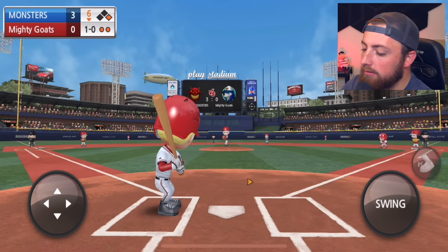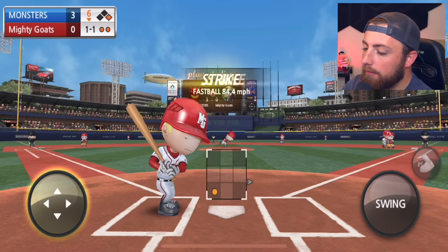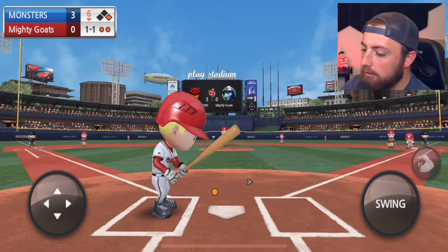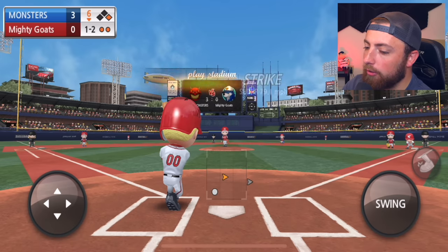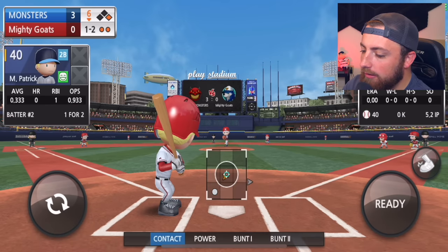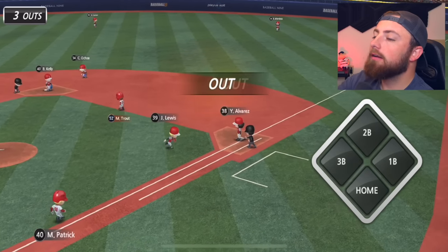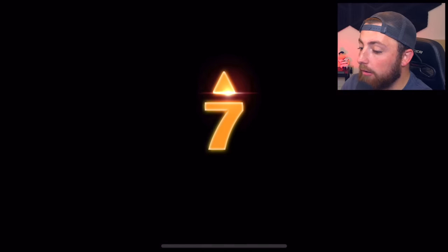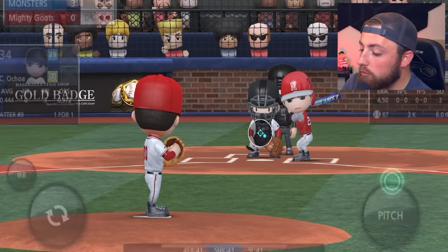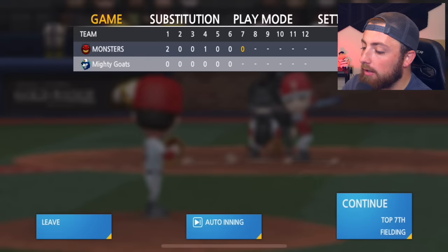I got to do contact with these other guys. Strike — one-pitch count. I'm early, he threw a slider. I cannot score a run, I don't know what's going on. This is so bad. Luckily, we don't give up any more runs. We have the seventh, eighth, and ninth to score two runs — can we please do it?